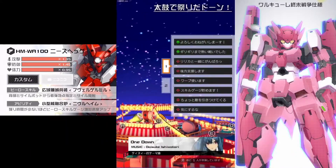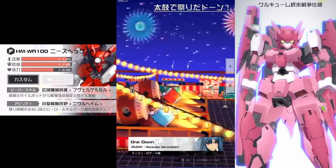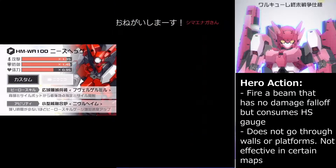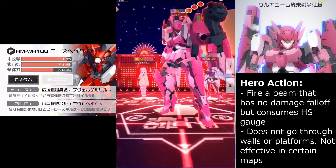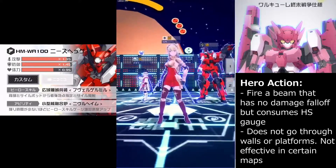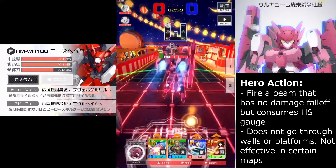Here comes the start of the second game and this time we have a Dizzy on our team. To continue — due to how his HA works, you fire a beam that has no fall damage. It consumes HS gauge, which works well with his ability that allows you to gain more HS gauge later into the game. The beam does not go through walls, which is great — if it did, it would be too powerful. But because it doesn't, it's not effective on certain maps.